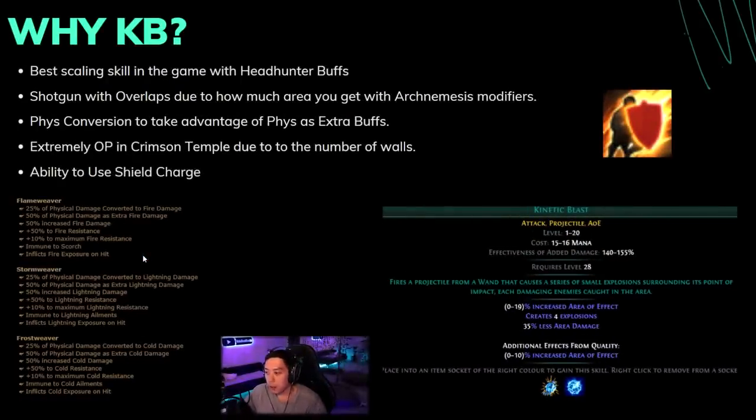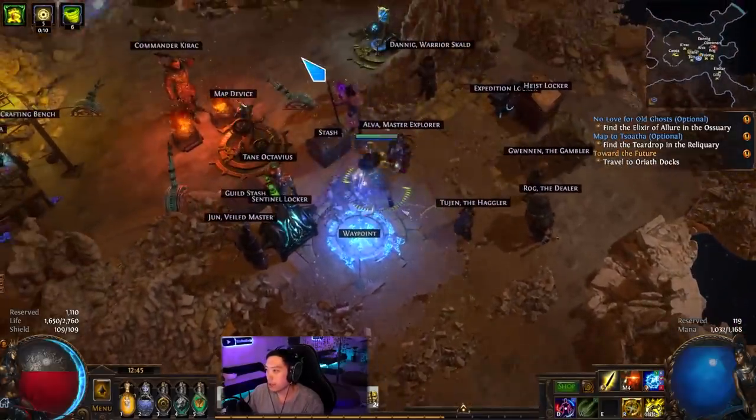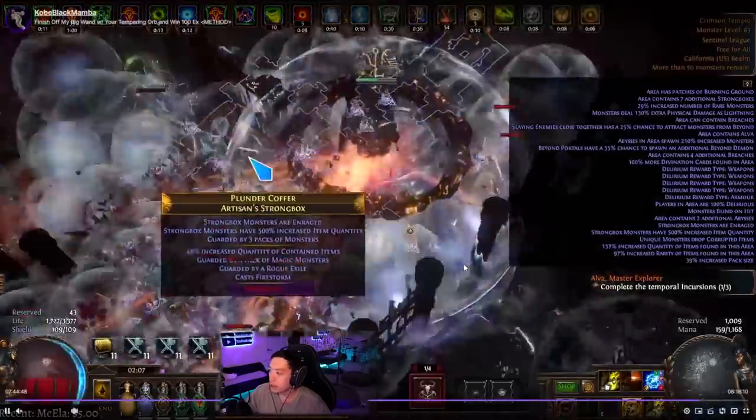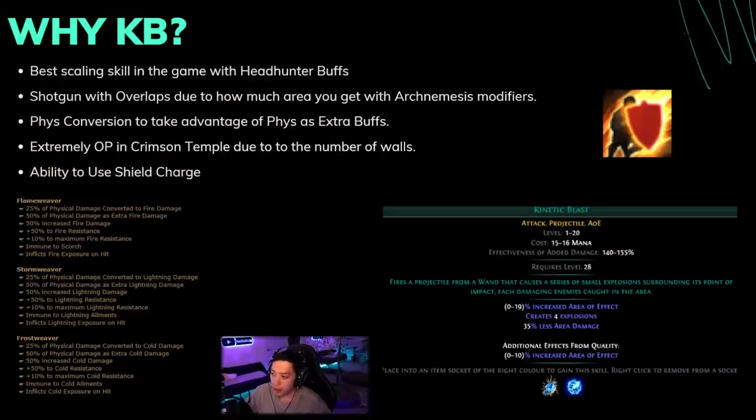You might be wondering about the Blade Vortex guy — KB is miles better, it's not even close. KB is the best scaling skill in the game with Headhunter buffs. If you go the frenzy route, you can shotgun with the overlap. When KB shoots out, it creates little balls that can overlap, so KB is one of the few skills that can actually shotgun. All the balls are able to overlap and create shotgunning pockets that allow mobs to just get evaporated. That's why KB is so good near walls — it creates the circle only when it hits a mob, a wall, or terrain. Crimson Temple is great because of its many walls.